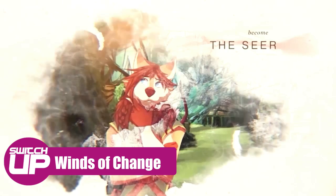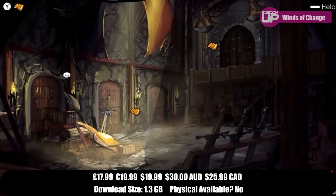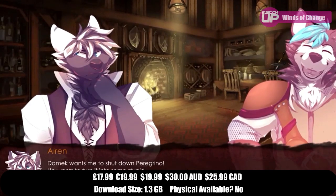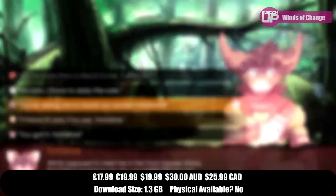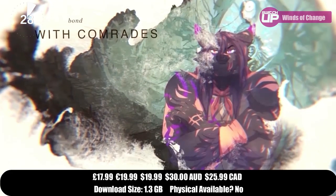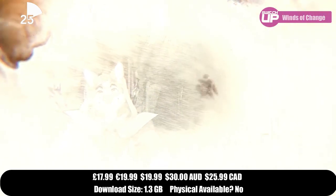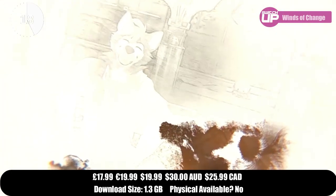Then there's Winds of Change, a 2D visual novel with point-and-click elements that's been on Steam for a couple of years with decent scores. You lead a rebellion to bring peace back to a land ruled by cruel and unjust rulers. It's fully voice acted, and you'll need to build relationships with characters and make difficult choices. You are the last seer, chosen by the spirits, and will encounter a varied cast of characters in a mature dark fantasy setting dealing with civil war and tyranny. It sells for £17.99 and comes out June 3rd.